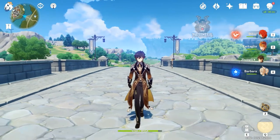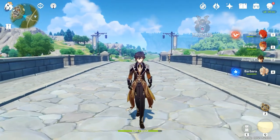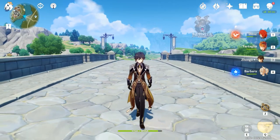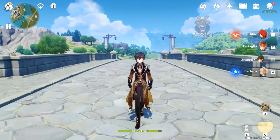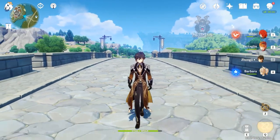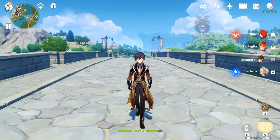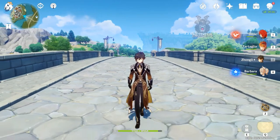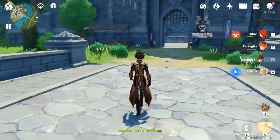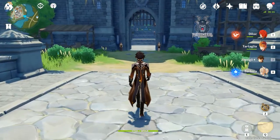Hey everyone, my name is Mr. Duel, welcome back to another Genshin Impact video. In this video I'm going to be going over how I'm prepping for AR 50 and getting all my characters ready for the ascension — getting them to level 90, the mora, the hero's wits, the weapon ascension material, the crystals, the artifacts, and much more. The first thing I want to talk about is mora.